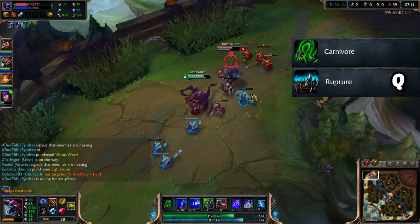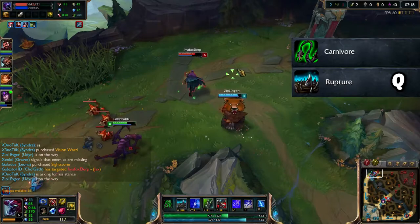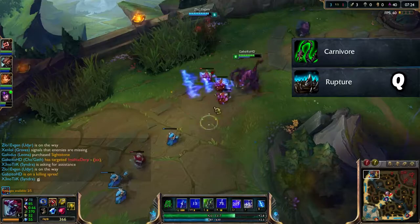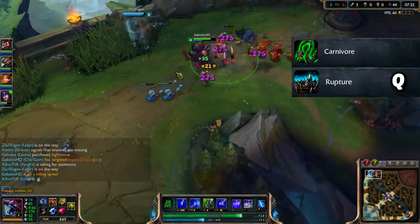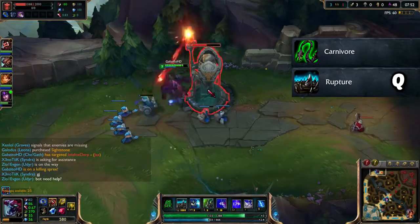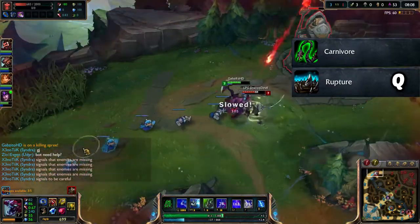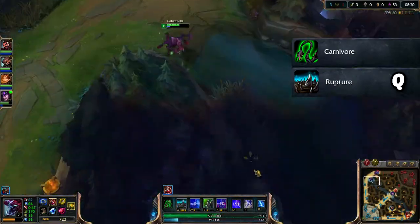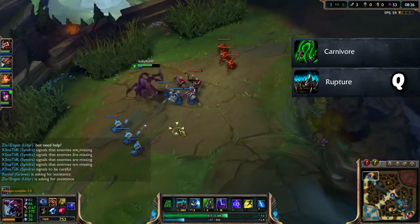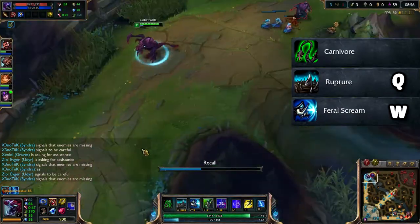Rupture is basically a knock-up which does a lot of damage then slows your opponent. It is kind of hard to hit because it's a skill shot and it's easy to juke - Cho'Gath stops and stomps the ground and then something appears which can be dodged. But it has a pretty good range to make up for that and the knock-up width is pretty wide, so it's a really good ability.